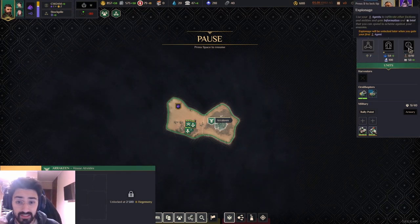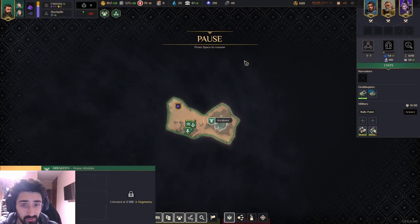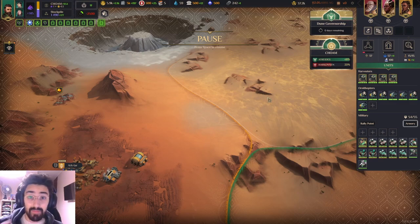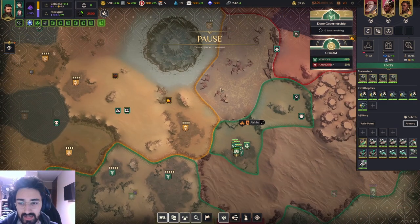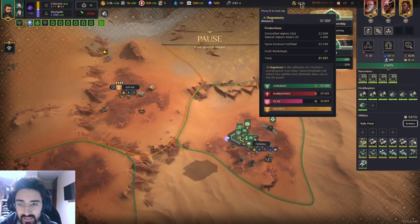The third way is the politics way, which I'll show in a game where it's already unlocked. Here we are in a later game. First is Hegemony — as I told you, you need to get to 30,000; this is a game I prolonged because I was having fun. The first one to reach 30k wins.